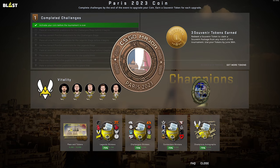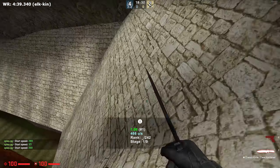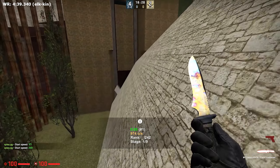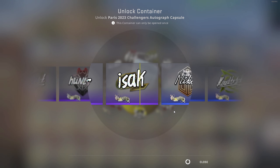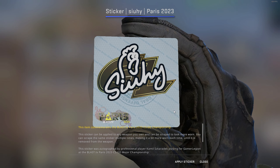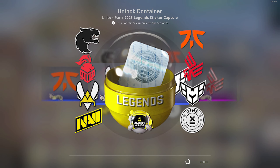The Paris sale is finally here and this is how you're going to be able to profit from it. You have a few options: you can invest into the capsules or the stickers, and there are a lot of stickers to choose from. First, let's talk about the capsules — these are going to be very long-term investments. If you want to invest into the capsules, it is the most foolproof way to invest into the Paris major items, so any beginner can do this.